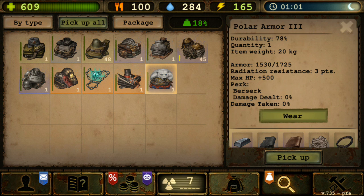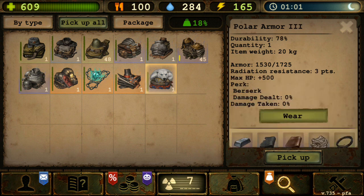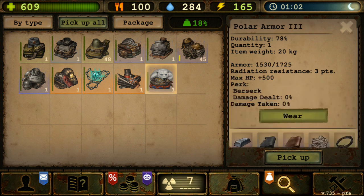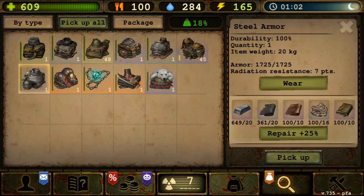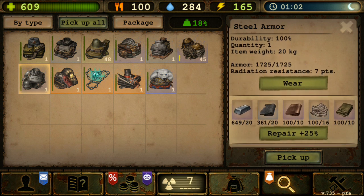For some players that have already played long enough, you probably have steel armor, you might also have polar armor, and you probably don't have this prospector's armor. So what you want to do is have this secondary armor called prospector's armor, or just use steel armor. As you can see, with Armadillo 3 this one is at 1700.